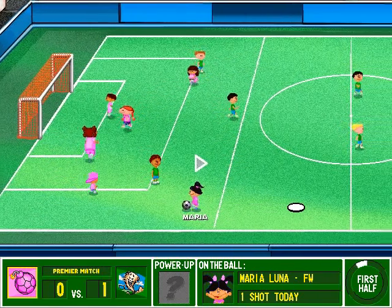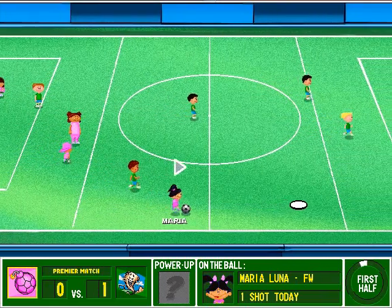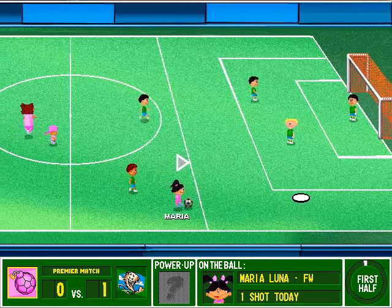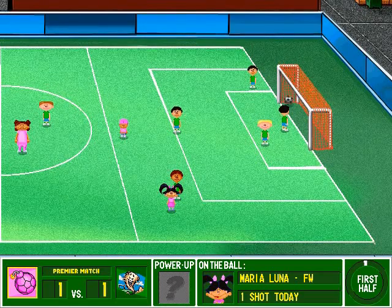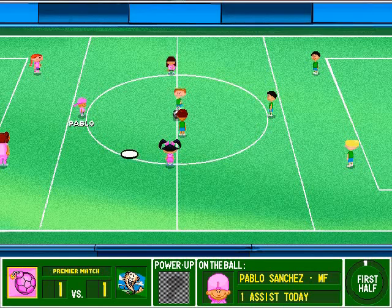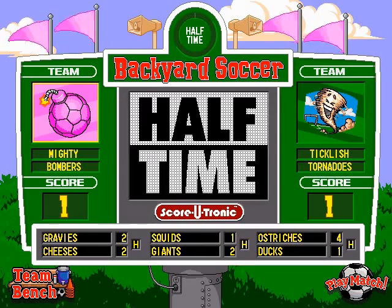Lays it forward. Controls it. Dribbles it up. In on goal. And a score! It looks like the keeper was completely failed by that shot. What skill! The Tornadoes will restart the game. And that's the end of the first half.